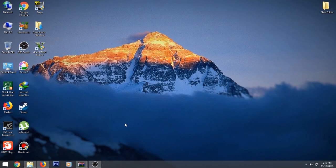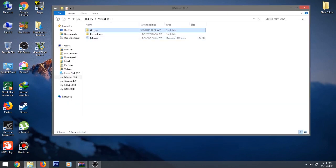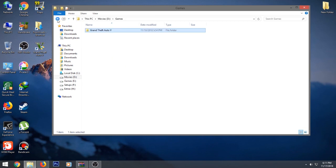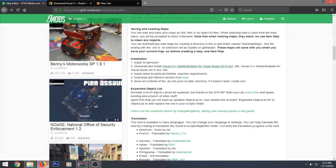First thing you want to do is check your game to make sure it is the latest version. Mine is fully updated. If you have a Steam version, make sure you update your game. If you don't have Steam, just download the updated version. These mods only work on the updated version of GTA5, so check that before following my steps.